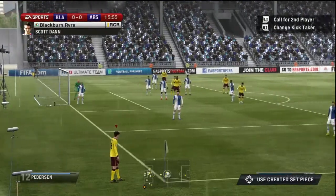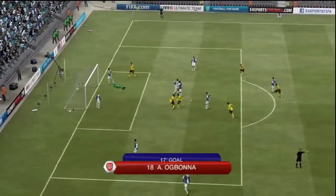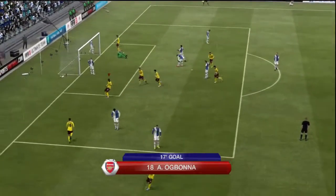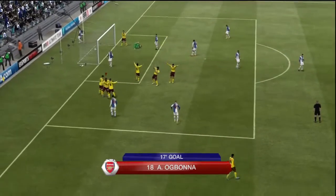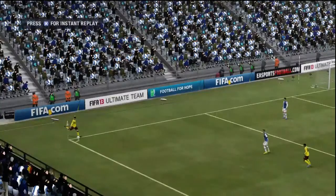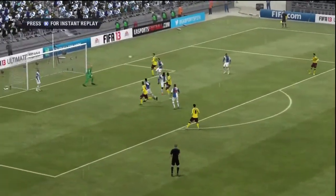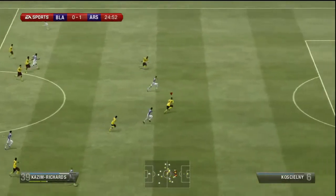I'll just talk about Scott Dan — you can see in the top-hand corner there — but he gets a nice cross in and Ogbonna, I think that's his first goal for the club, fantastic finish in the 17th minute of this cup tie. He headed it right in the far corner from where he was, across his body, across the keeper, across everybody really. It was a fantastic finish and it got us 1-0 up, we were already in the driving seat for this game.